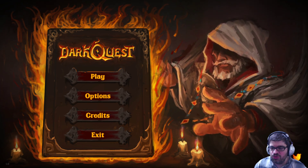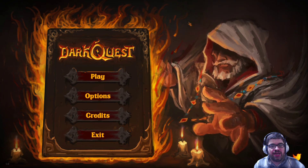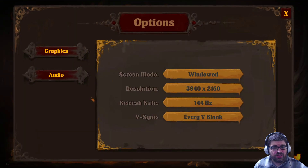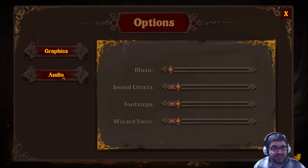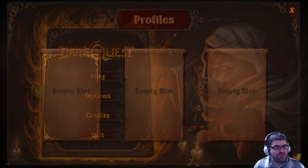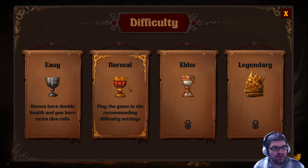That's a name that you kids won't care about, but as an old guy, I actually had HeroQuest the board game when I was a kid. Anyway — options menu, that's it. Just pause if you want to see any of that in greater detail, but there's not a whole lot going on there. Let's go ahead and hit play and start a new game. There's easy — heroes have double health and extra dice rolls — or play on normal. I'm going to play on easy. I like casual games. I have so many, I just can't keep up, and I'm old.